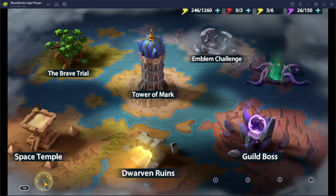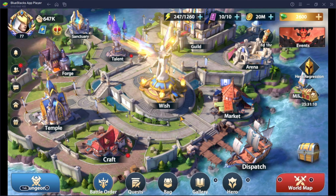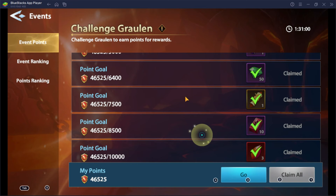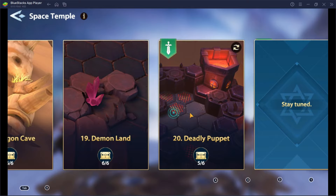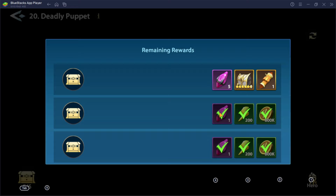Number 8: Save your stamina for Dwarven Ruins events. Apart from spending your stamina on campaigns, save up for this one. This event, just like other events, will provide you very helpful items once you obtain the required points. Furthermore, you can get a big amount of stamina from Space Temple when you clear its stages. Try and try — it provides a fruitful amount of resources.